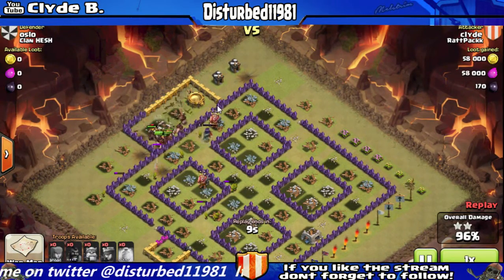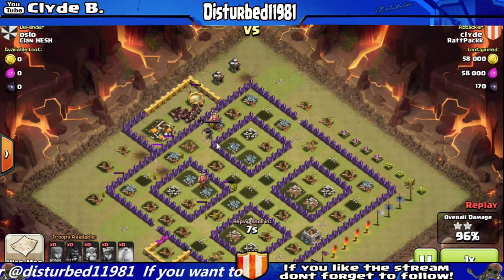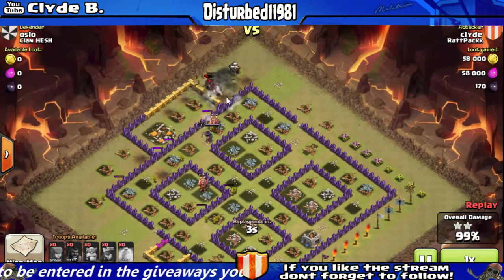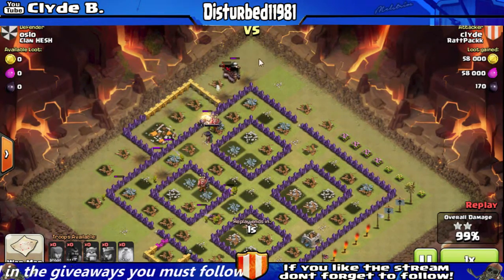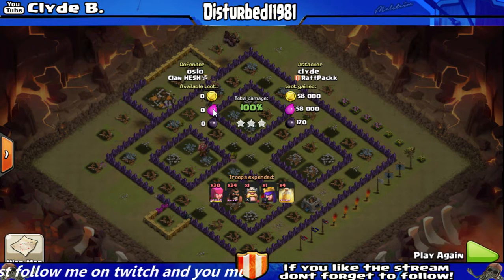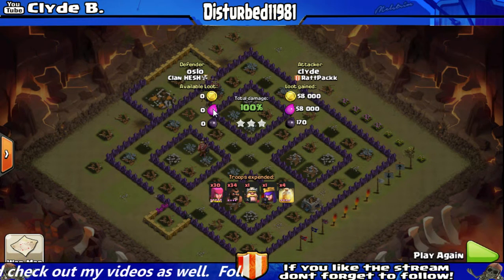As you can see, I really had no trouble with this base at all. That giant bomb right there would have really taken out my hogs and presented a problem, but luckily that was a level 1 giant bomb and I had level 4 hogs. If I had anything under level 4 hogs, that giant bomb would have taken out my hogs.